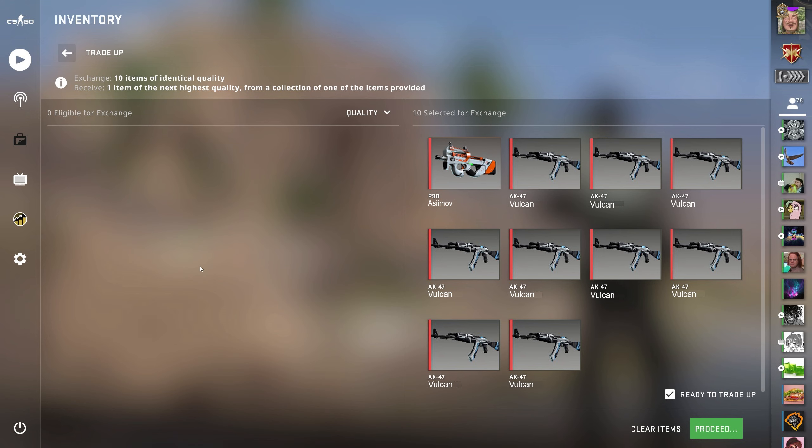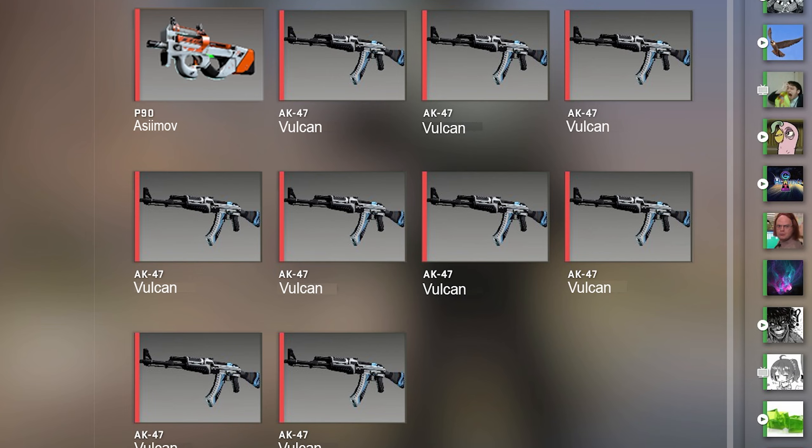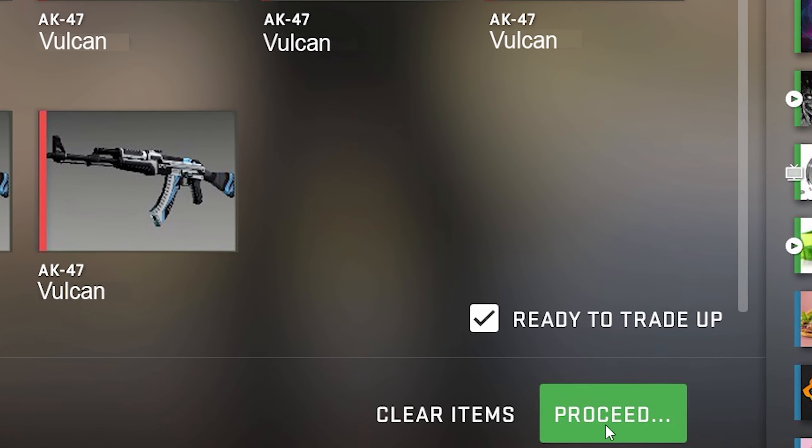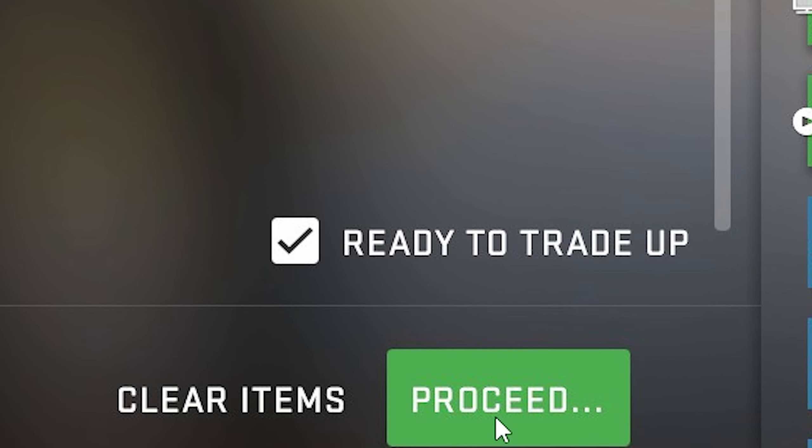So today we're going to have 9 Vulcans for a chance at a nice little Huntsman fade, or this P90 Asimov. Maybe we could get a Butterfly fade. But anyways, let's do this first ever knife trade-up in 5, 4, 3, 2, 1.